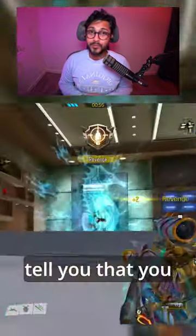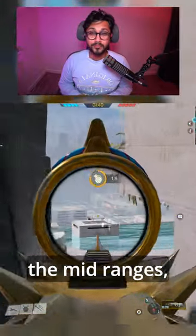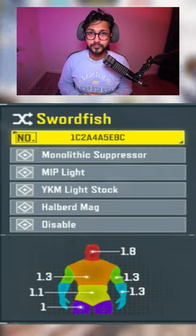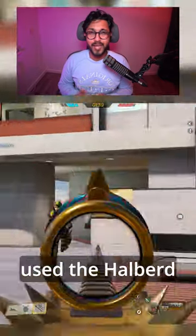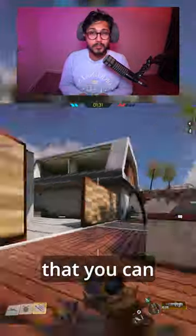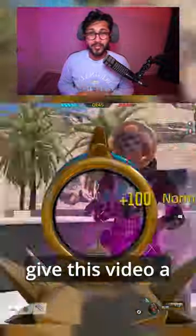I'm about to tell you that you are going to be able to use this quite successfully in the mid ranges, especially with the gunsmith that you see right here. I've used the monolithic suppressor, given it a ton of ADS movement speed, used the Halberd mag, and also included Disabled so that you can compensate for those missed shots. If you like the gunsmith, you can give this video a like.